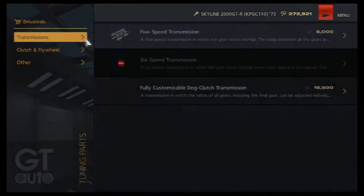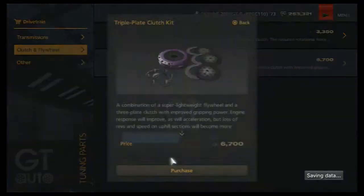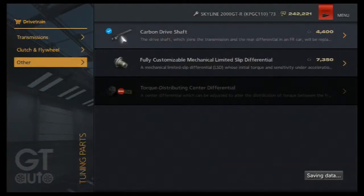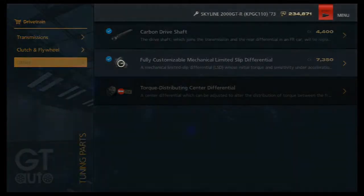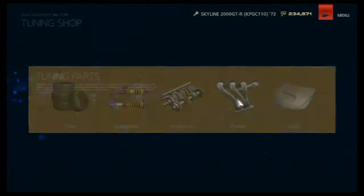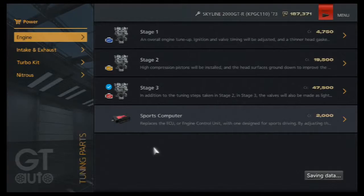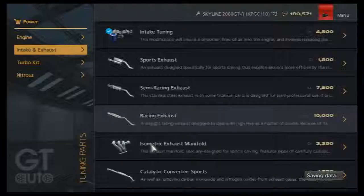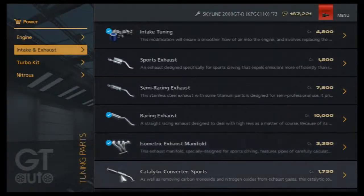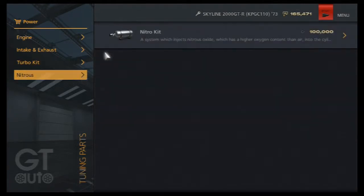Drivetrain: fully customizable dog clutch, triple plates, carbon driveshaft, limited slip differential — bit of a tongue twister there. Stage 3 sports computer — we're just beefing this thing out. I bet it's gonna sound awesome. Catalytic converter, turbo kit — can't even put one on because it's so freaking old.